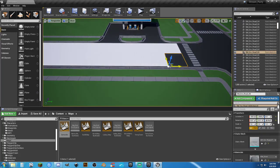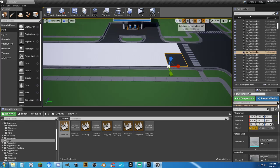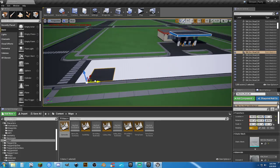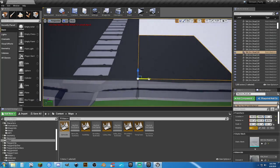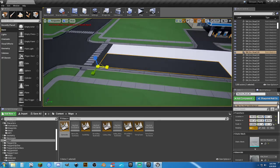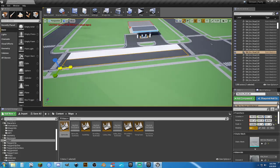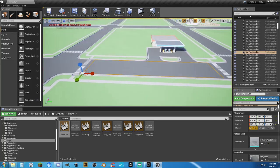If I delete those separate pieces and scale one piece to 10 by 2, that just reduced a buttload of actors on this map. 8 pieces can be reduced to 1, with 1 on either side. Anytime you can reduce the number of actors in your map, the better — really and truly.